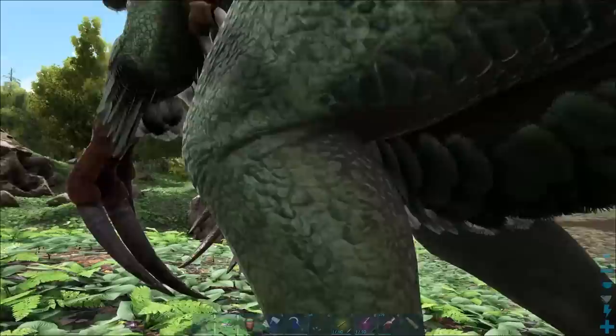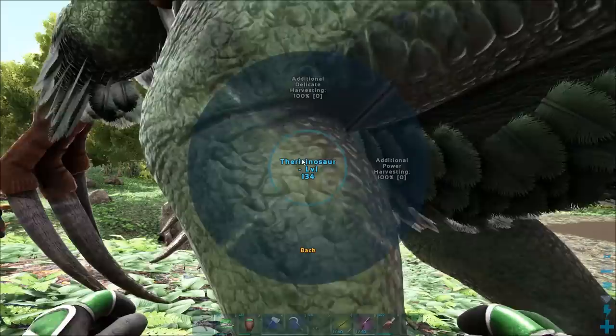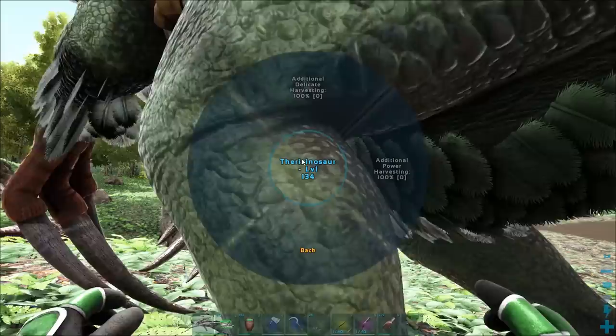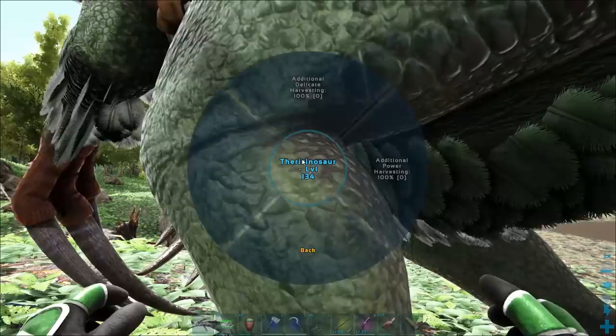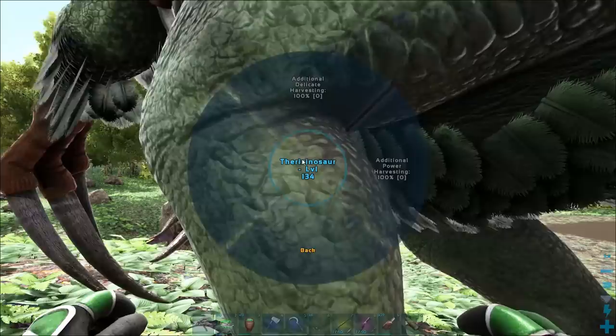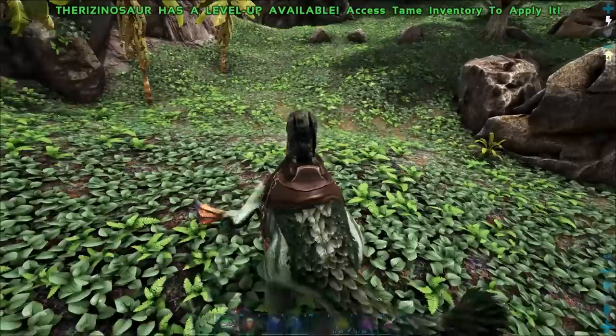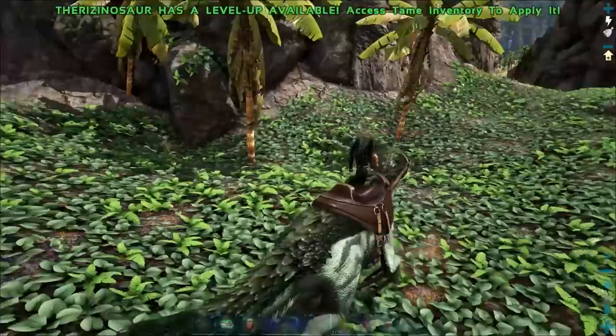You'll notice that when you click open the radial, you'll see that they have a new tab unlike a lot of other dinos — this one right here is 'View Harvesting Levels.' When you level them up, you will get one point to put into either delicate harvesting or power harvesting. Power harvesting is harvesting up trees and getting thatch and stuff like that. Delicate harvesting is harvesting up fiber and hide and chitin from different things along with meat. It's when you harvest something with the right-click attack — that's the power harvesting.